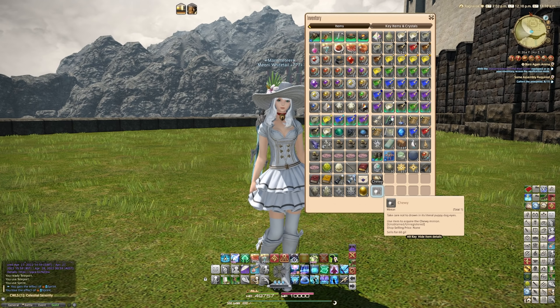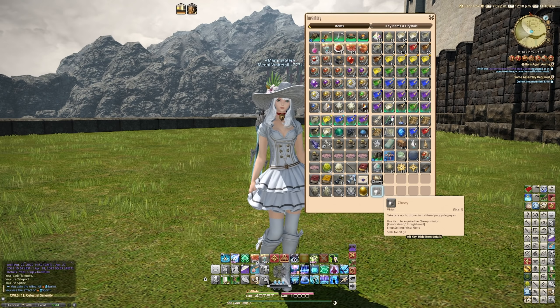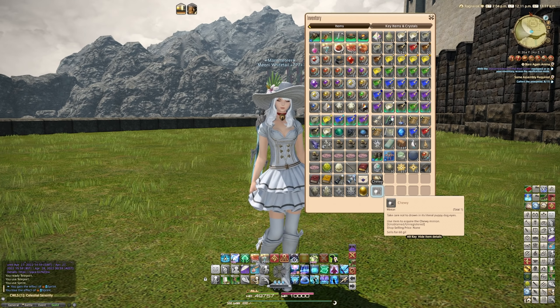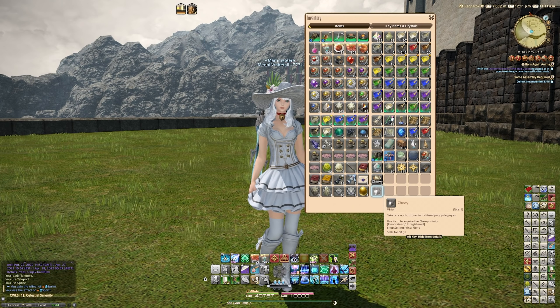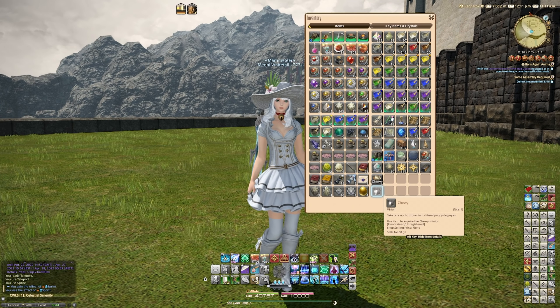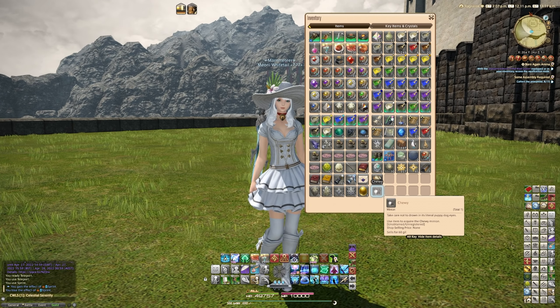A lot of people have been asking me where this is from. Well, quite simply, after a little bit of research and looking around on the internet, turns out this is also from Retainer Ventures. So you can get Chewie — the new minion that everybody really really wants — from the level 90 Woodland Exploration 28 botany-specific Retainer Ventures.